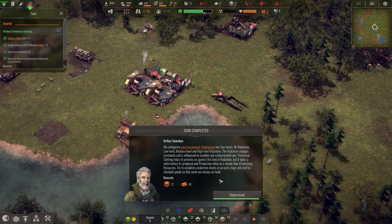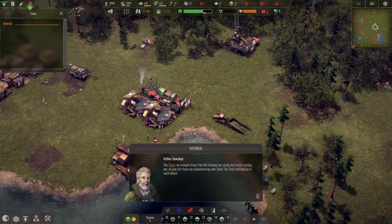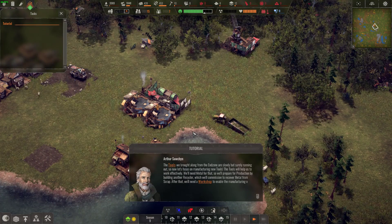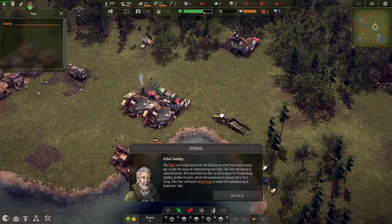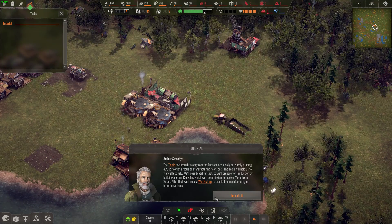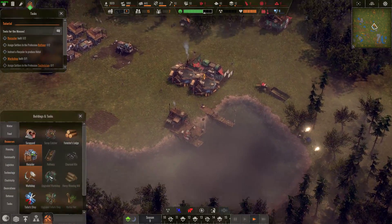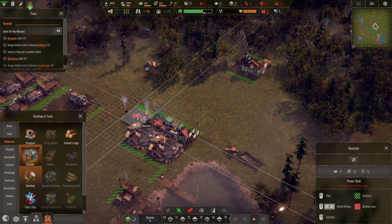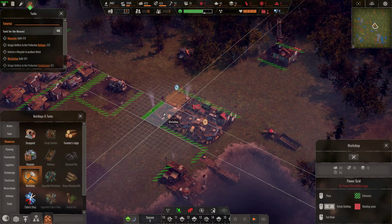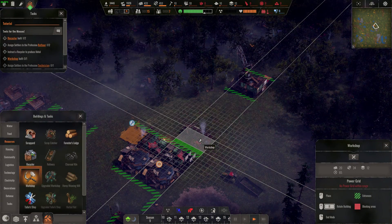The tools we brought from the end zone are slowly running out. Let's focus on manufacturing new tools — we'll need metal for that. We'll build another recycler to recover metal from scrap, and then a workshop to enable manufacturing of brand new tools. Another recycler — let's put it right beside. And a workshop — the tractor's in the way, so let's put it right there. Can you make paths or do settlers make their own? Oh, there's a logistics option — we can't do anything with it yet though.